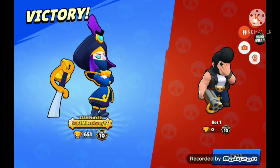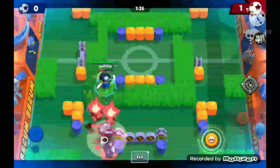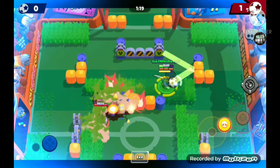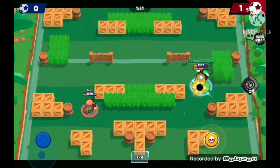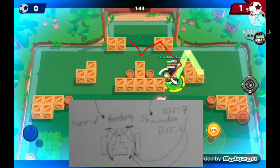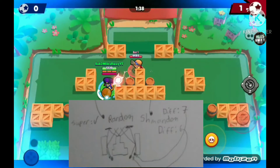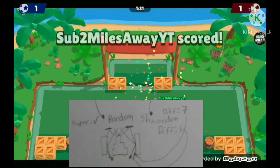I'll show you one more quick snippet of a trick shot. Here it is — you can bounce off this wall or this obstacle right here. Here's the last one: you can either do it like this and bounce it off the wall so it bounces into the goal — I should have a drawing on screen for that — or you can just bounce it off the wall like that.